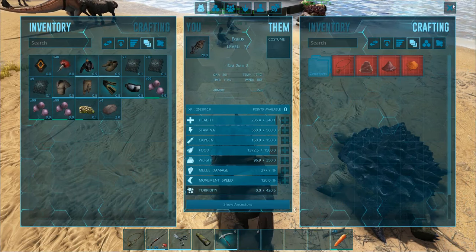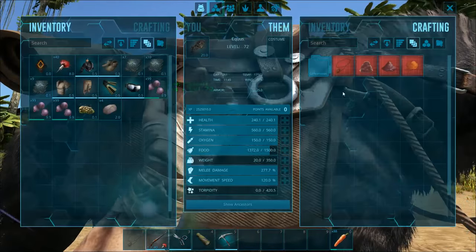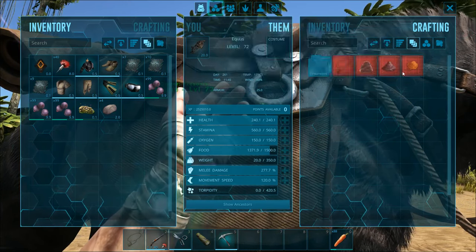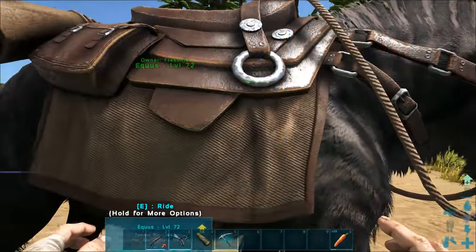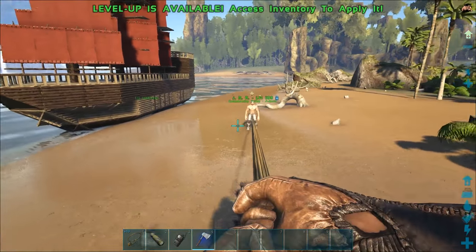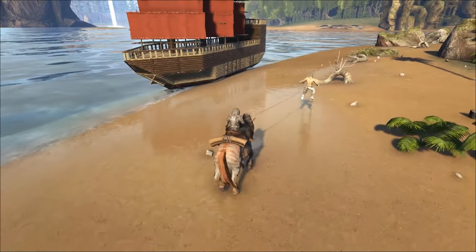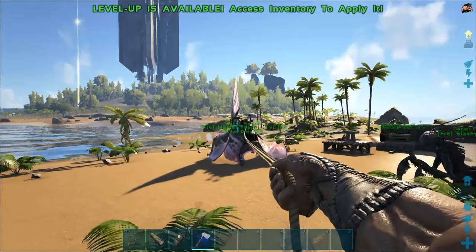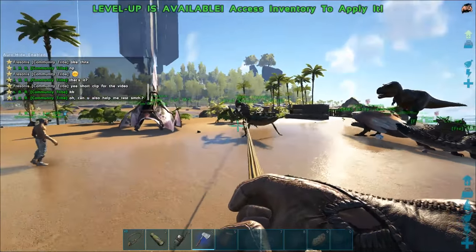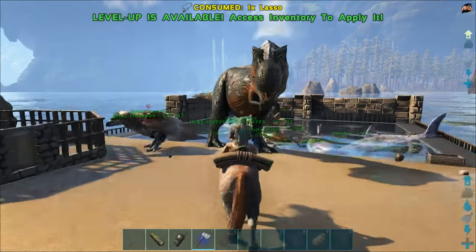You can also craft things while mounted! With the Equus saddle you can craft a lasso and use it as a mortar and pestle. The lasso can only be used while on your Equus — you can use it on humans (they can't escape, like a grappling hook) and on creatures as well, as long as they are not too big. Each lasso can be used one time.